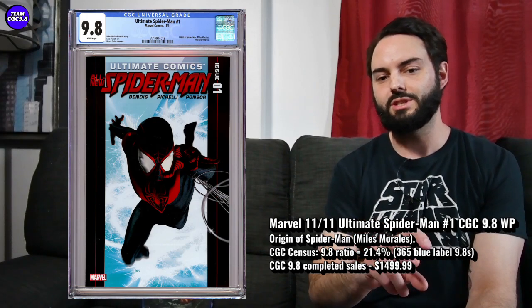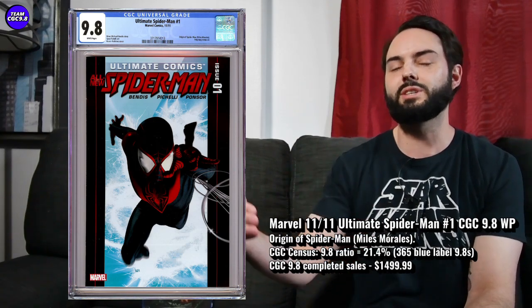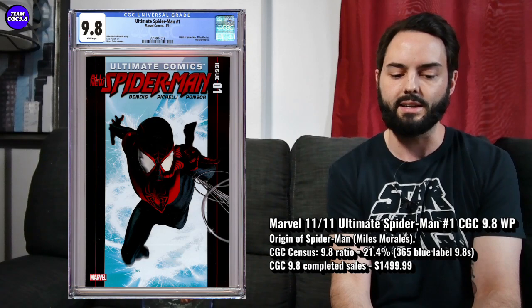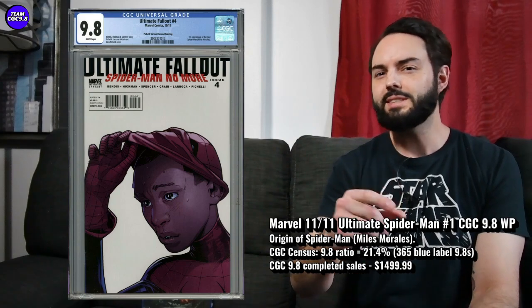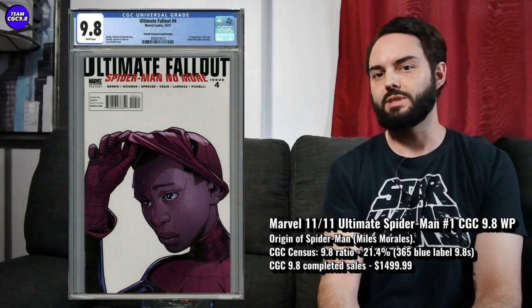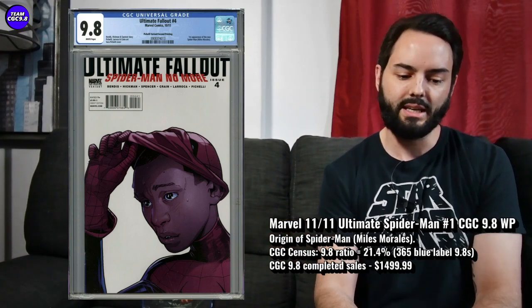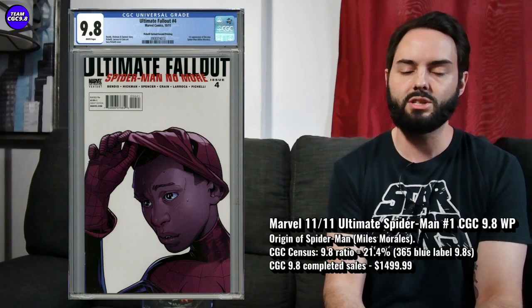A few variants to consider as well — I believe they're both Pichelli variants. One is the unmasked variant cover, which is the more expensive one. Consider those if you're a little more serious. I do kind of like the first print cover, which has become pretty iconic. Also, the Ultimate Fallout #4 second printing Pichelli variant — I find that one just really sells well. They don't last long if they're up for fair value, like days usually. I think I've underestimated that one a little bit. The Abegley second printing I really like — I have that in a 9.8, and it's done well over time — but I think this Pichelli second printing is maybe a little bit better value right now at around $500.